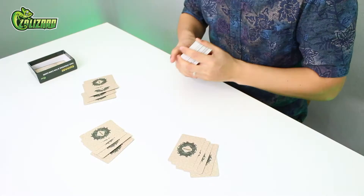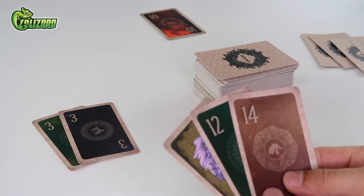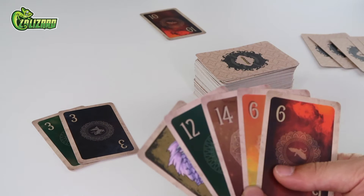The youngest player begins by playing any amount of a single number, provided they have duplicates of the same number, in order to create the first sequence. In this case, the first player begins by playing two threes to create the first sequence. At the end of their turn, the player must draw back up to five cards. Every player must have five cards at the end of their turn. Their turn is now over.